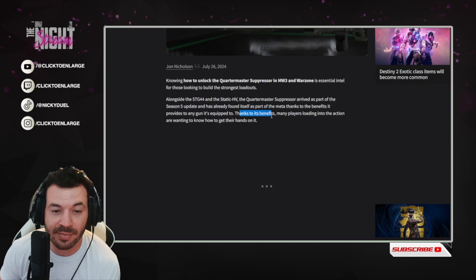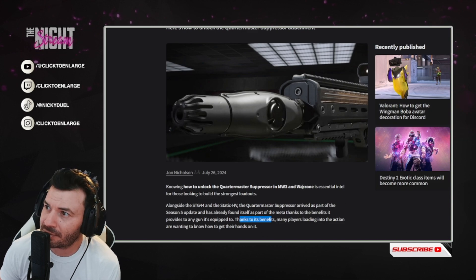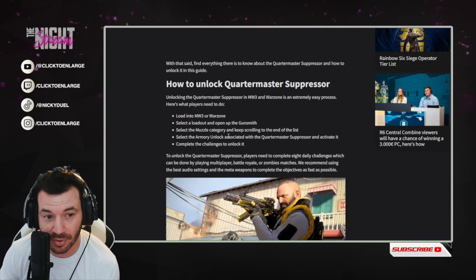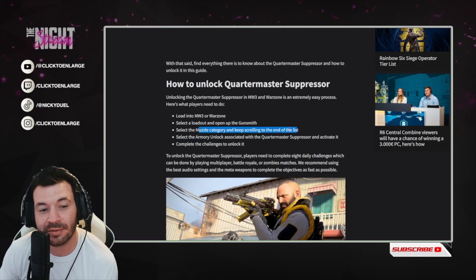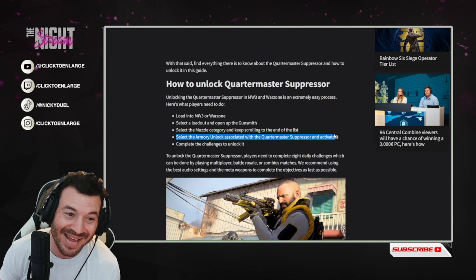Thanks to the benefits it provides to any gun it's equipped to, many players loading into the action are wanting to know how to get their hands on it. Here's how to unlock the Quartermaster Suppressor: load into MW3 or Warzone, select Loadout and open up the Gunsmith, select the Muzzle Category and keep scrolling to the end of the list, then select the Armory Unlock associated with the Quartermaster Suppressor and activate it.